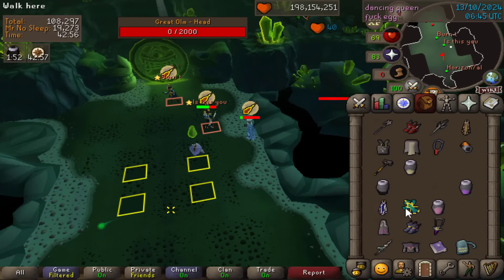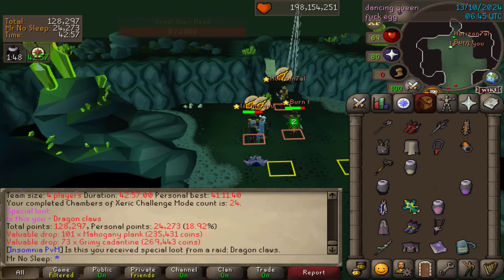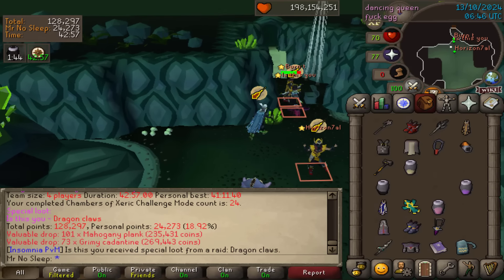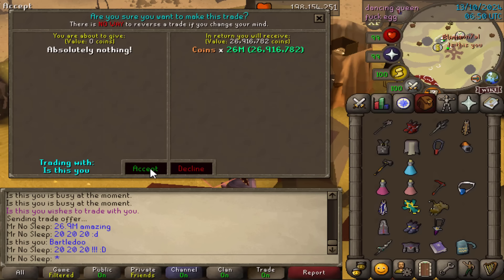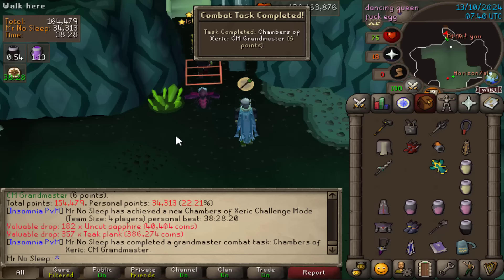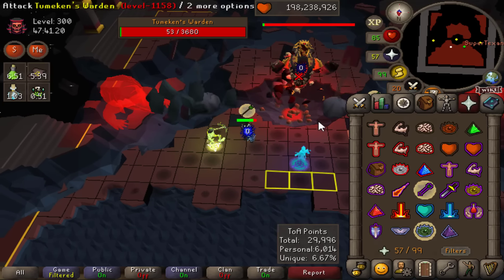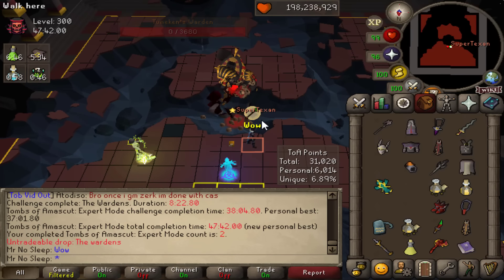I got a good feeling about this one, and it looks like I was right — we managed to get Dragon Claws, not in my name, but this is a four-man split. Luckily for me, one of the partners didn't even want the split, so this is a 26.9 mil split — that is so awesome. You always have to run the back-to-back for that chance to add another purple, but this time we were just rewarded with a Grandmaster Combat Task completed.